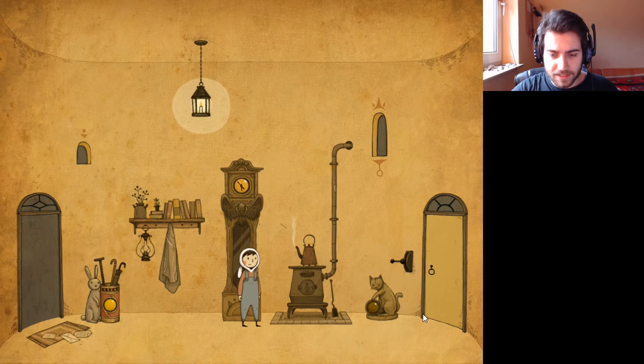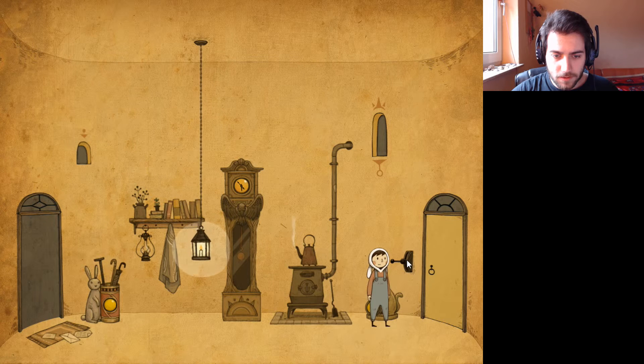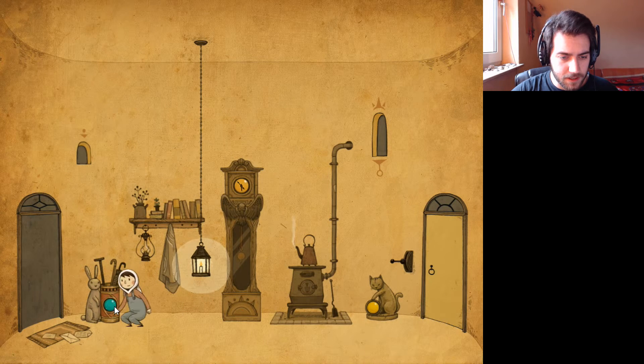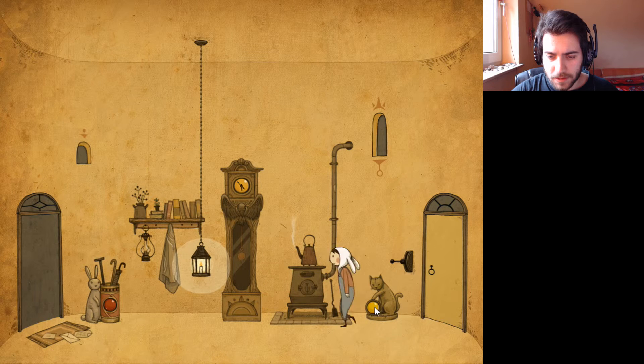And then there is this cat statue. Maybe we're supposed to — do this? Oh. Was that the right answer? I guess — oh no. Okay: red, yellow, blue. Alright, let's do it. Let's go. Red, yellow, and blue. There we go. Awesome.